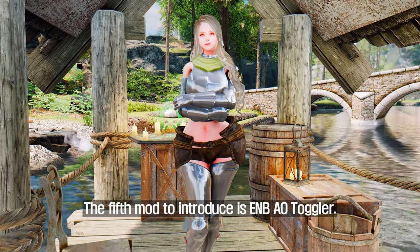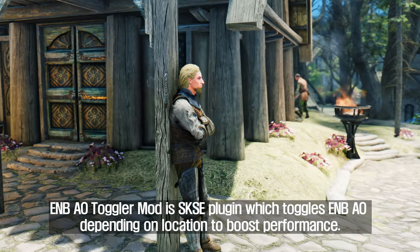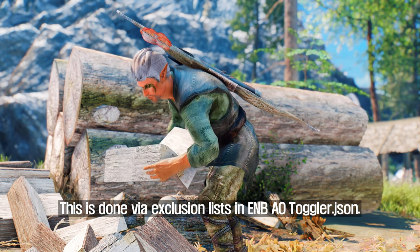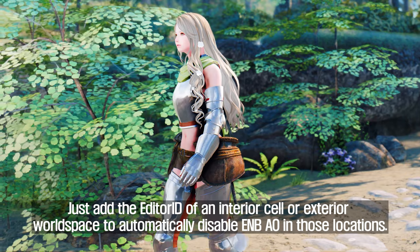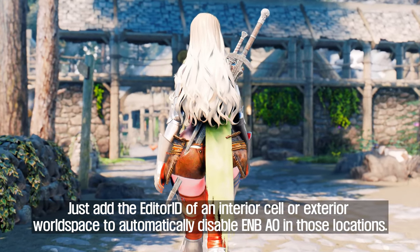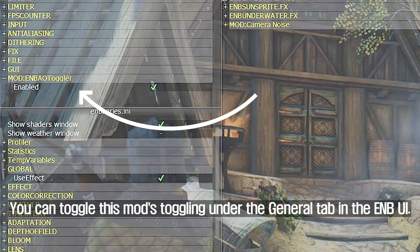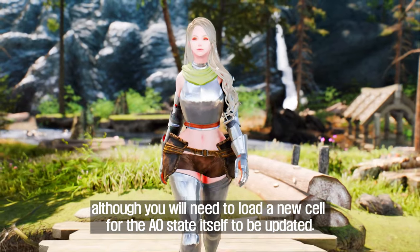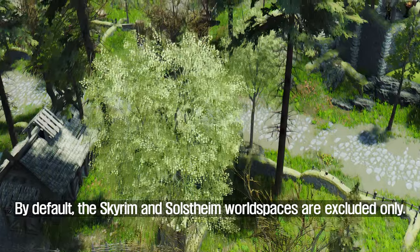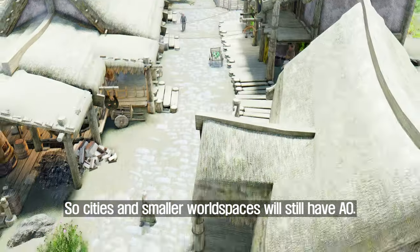The fifth mod is ENB AO Toggler. ENB AO Toggler is an SKSE plugin which toggles ENB ambient occlusion depending on location to boost performance. This is done via exclusion lists in the ENB AO Toggler JSON — just add the editor ID of an interior cell or exterior world space to automatically disable ENB AO in those locations. You can toggle this mod's behavior under the general tab in the ENB menu. Saving and loading inside ENB works as expected, although you will need to load a new cell for the AO state to be updated. By default, the Skyrim and Solstheim world spaces are excluded only, so cities and smaller world spaces will still have AO.